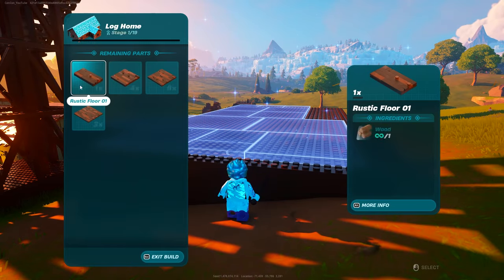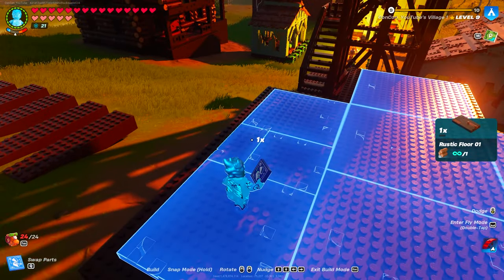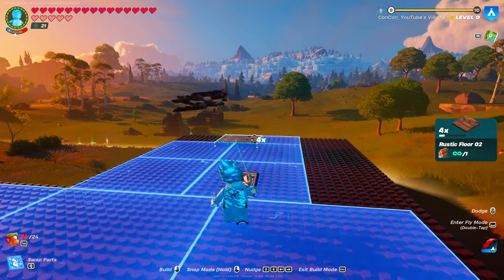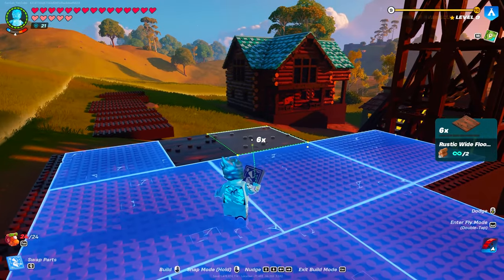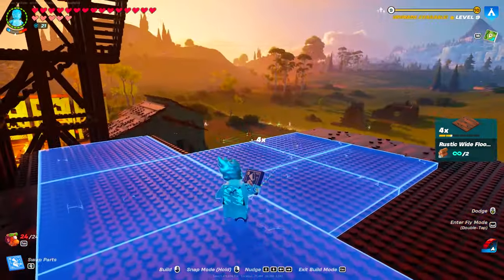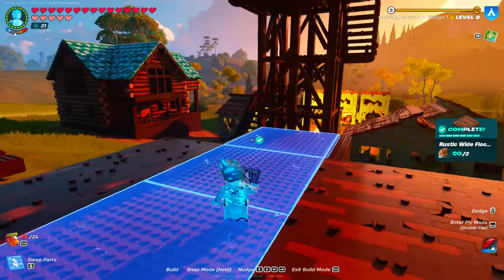You interact with the build, and then you select the parts as long as you have enough wood in your inventory or whatever resources are required. You basically just select the parts, and you don't even have to be Minecraft-style standing right in front of the stuff. You can stand at a distance as long as you can see all the things. It will do a square outline, and you'll see you already have enough levels for level 10.